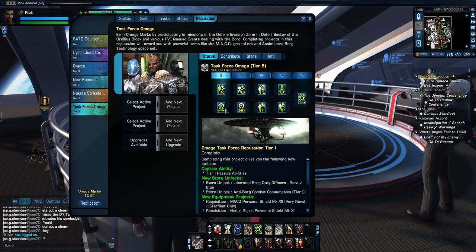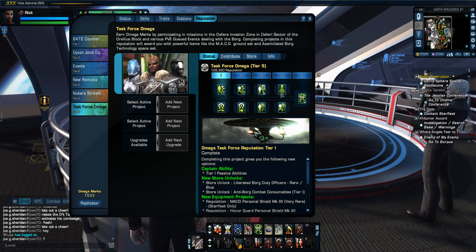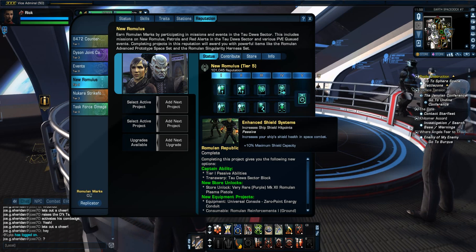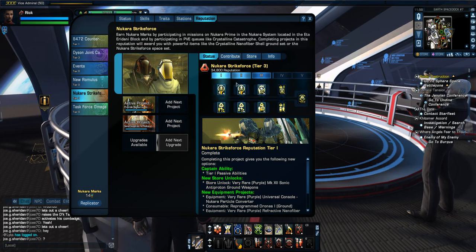So in the old tree I had, in Omega I had Weapon Proficiency, Hull Repair, the Graviton Pulse Module, and the Omega Graviton Amplifier. For Romulan, I had Precision and Lethality. So I had a bunch of traits all active at once, and for some of us who had all Tier 5 on everything from Dyson to New Romulus, a lot of us were pretty much on the OP side.